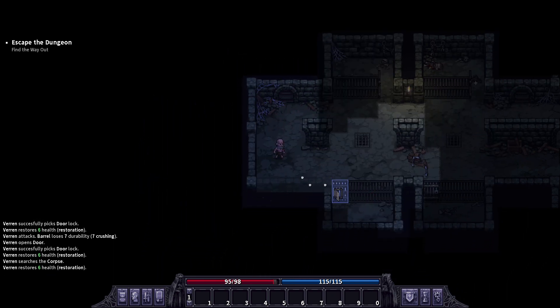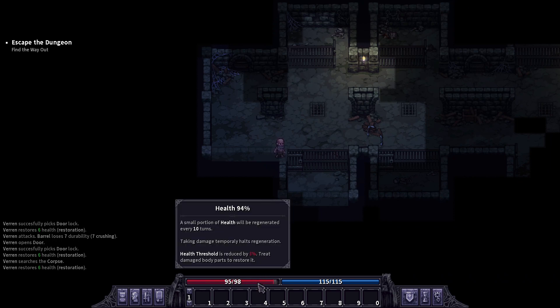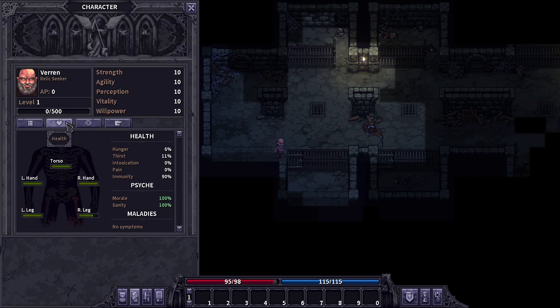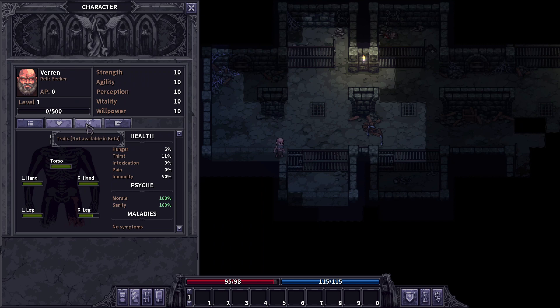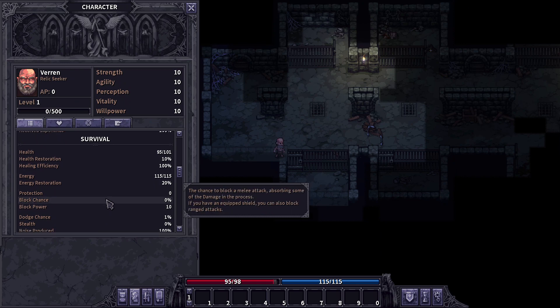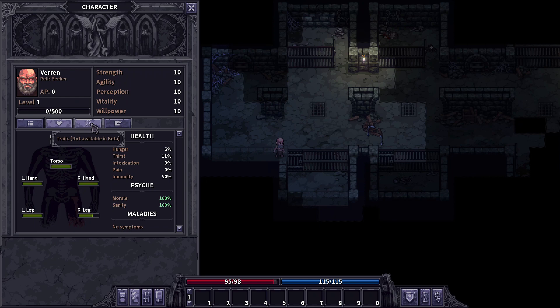Let's check for some secrets. As you can see, we are restoring some health because we are not at full health. We are also a bit wounded on our right leg. So this is the new injury system, which was very, very improved. I have Hunger and stats over here, Traits and Bio - though that's not available in the beta. A lot of stats - this is a very, very complex game, so that's why I love it.